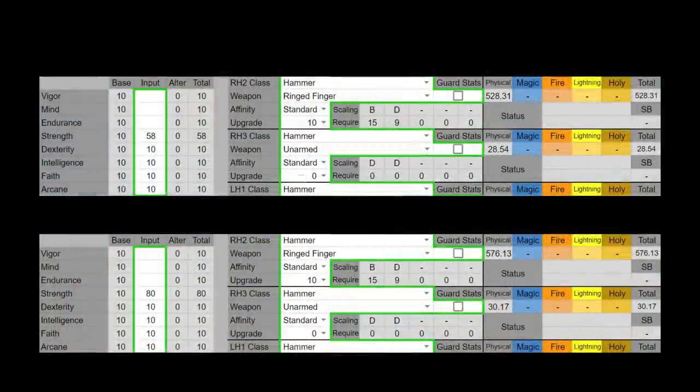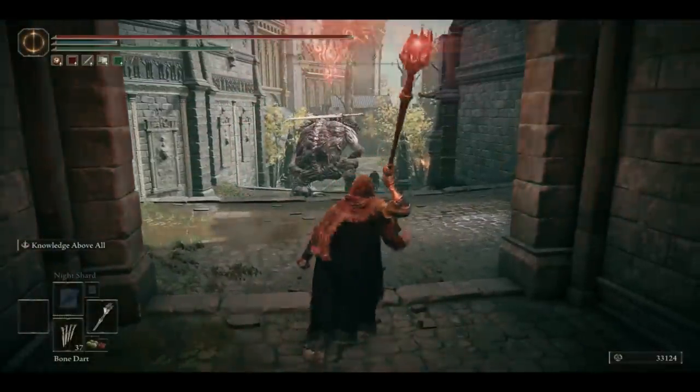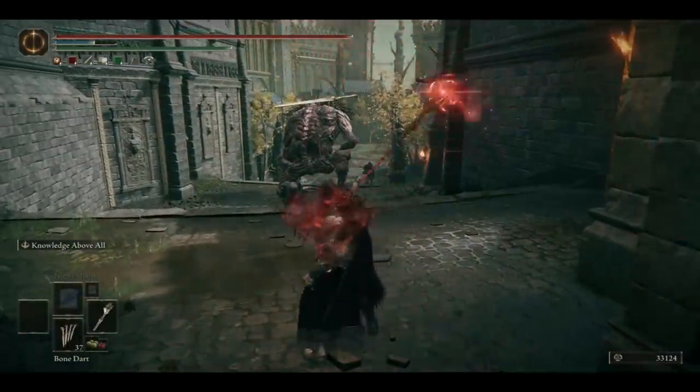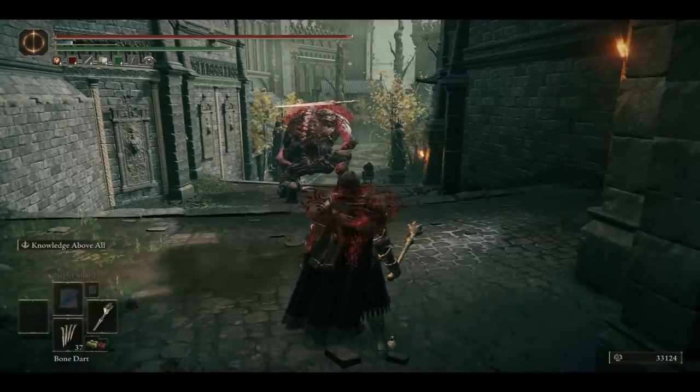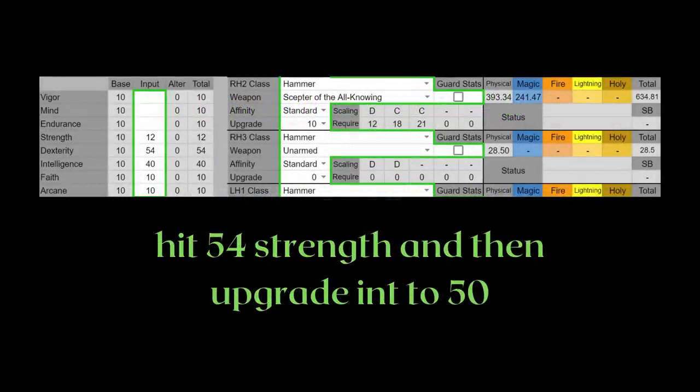Not super strong, but not completely weak either. The Scepter with the shafted range — thankfully its unique weapon art, Knowledge Above All, has quite the long range. Here you see the debuff hit the troll from around this distance. The debuff decreases the magic and sacred resistance of everything, including you and your allies, by 10% for 30 seconds. It costs 35 FP, which is quite a bit, and the buff isn't exactly powerful anyway. Plus if your enemy deals either magic or sacred damage, it is also a detriment.